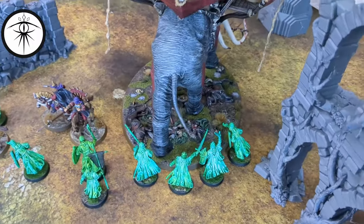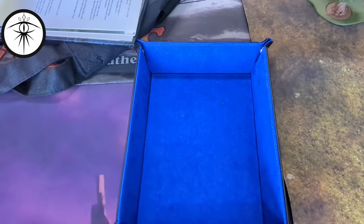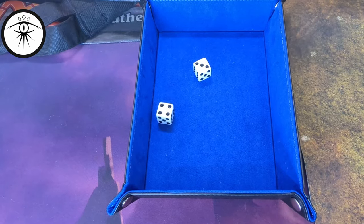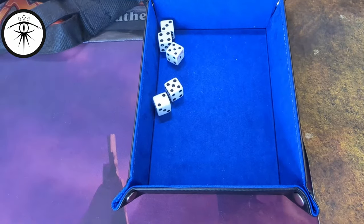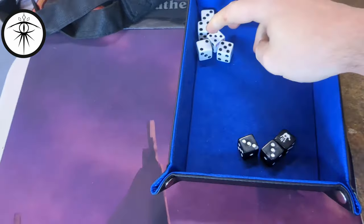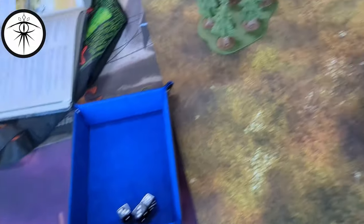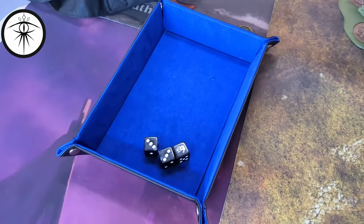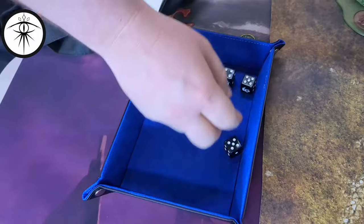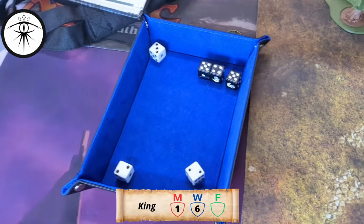Last combat of the game: Mumak versus the King of the Dead plus three. Starting with the King — he has higher fight, just needs one six. Using the banner reroll. Five high — come on, six high. I have to reroll because I didn't get a five with the King. Nope — Mumak wins. Striking at the King, looking for fours — that's three wounds. I have three fate: fate, no. Fate, no. He's dead.